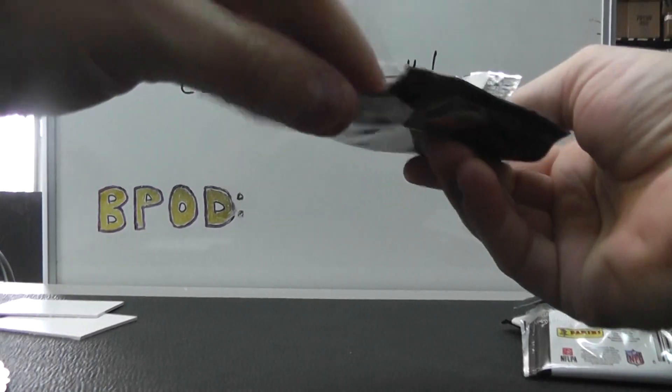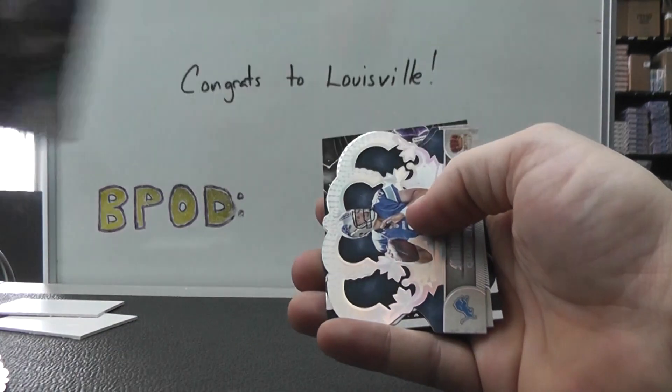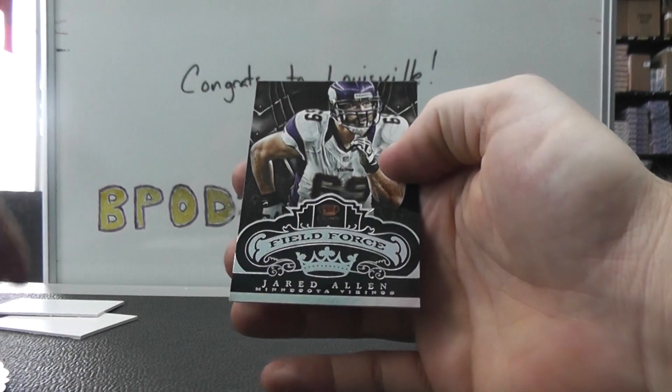And the last pack is dark Carlos Dansby, a rookie jersey — Reuben Randall, numbered at one forty-nine. Matt Stafford. Antonio Gates. And Jared Allen.